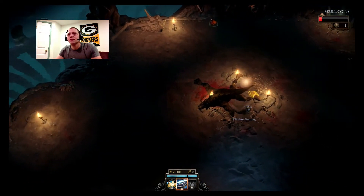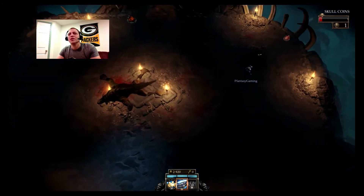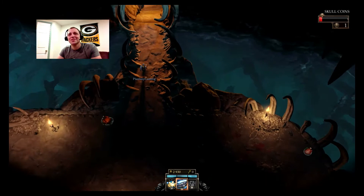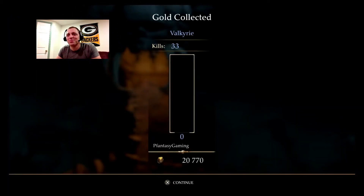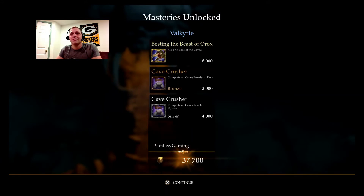Go collect all the gold. There's the shard. Alright, not too bad. So obviously, once again, we beat it on normal mode, which means we also get the easy mode bonus, and then we get the 8,000 for killing the boss of the caves.